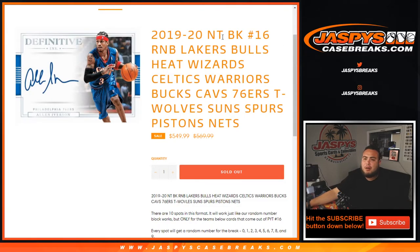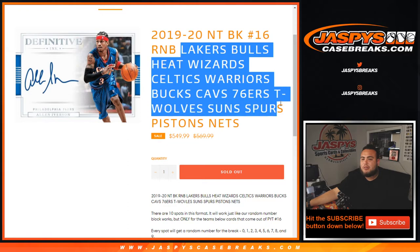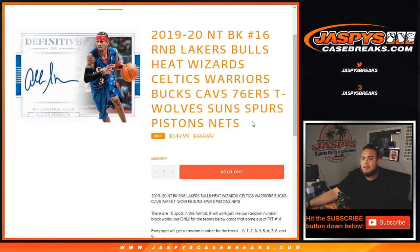What's up everybody, Jay's here for jazzpyscasebreaks.com. 1920 NT basketball, Pikachu number 16, random number block for the Lakers, Bulls, Heat, Wizards, Celtics, Warriors, Bucks, Cavs, 76ers, T-Wolves, Suns, Spurs, Pistons, and Nets.